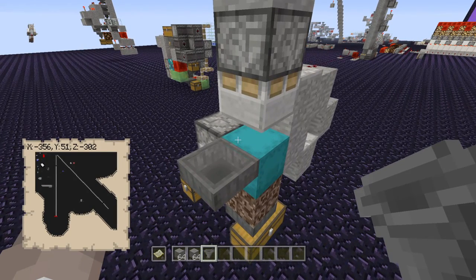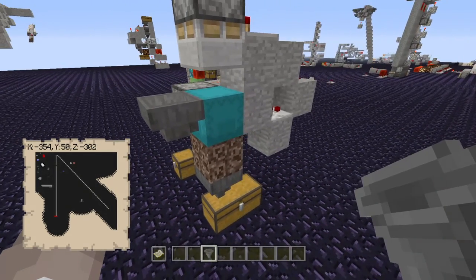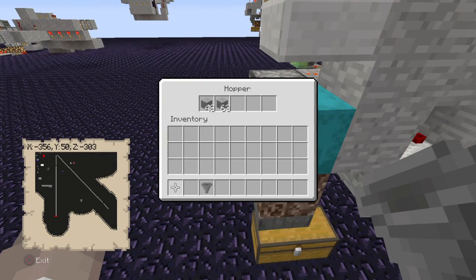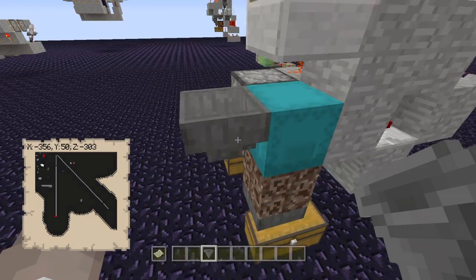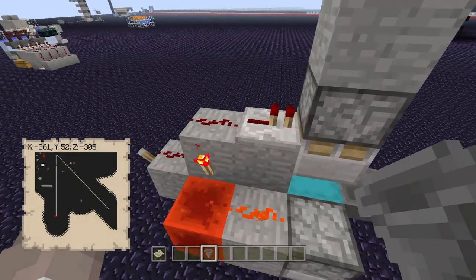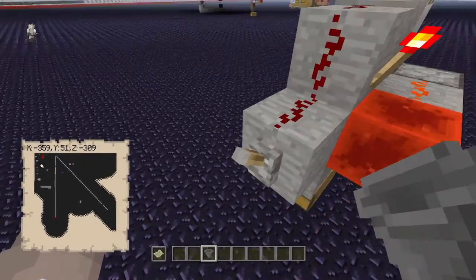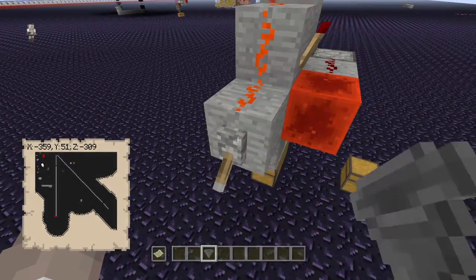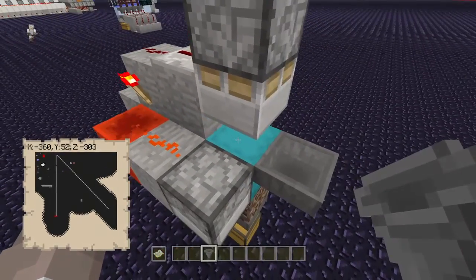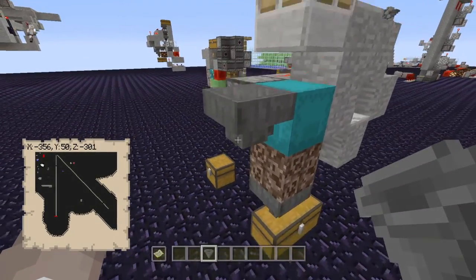All right, let's show how it works. I filled it up with all but half a stack, so you can see as soon as it gets to halfway through that stack, it'll crush it and dispense another shulker box — boom, just like that. If you wanted to manually trigger it, you could also put a switch here, flick it to crush, and as soon as you let go it dispenses a new one.